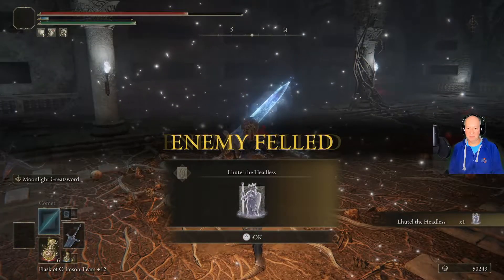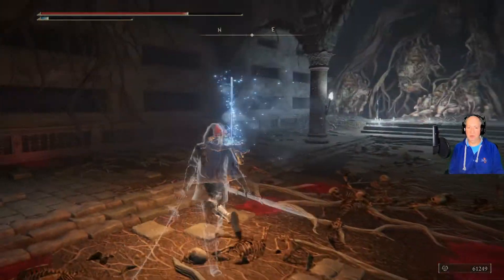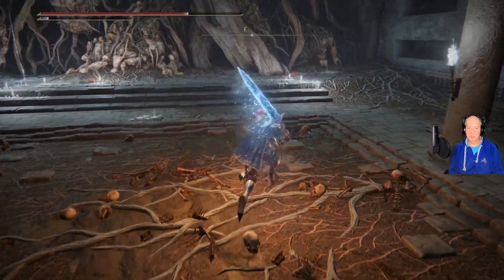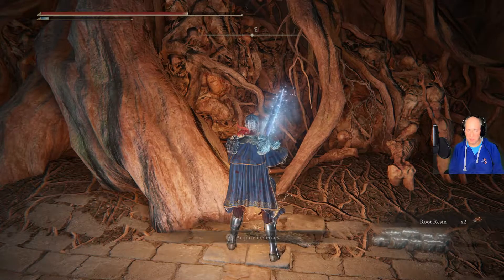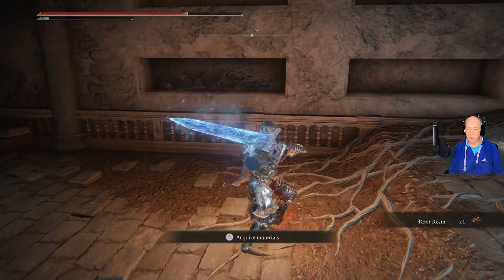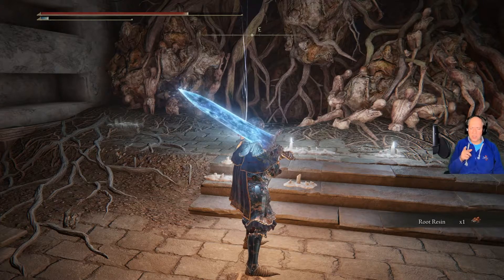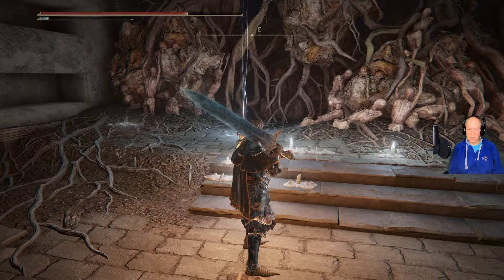We got Lhutel the Headless, which is a great early game summon. Highly recommend Lhutel — he can just do it all. Very tanky. He's got a ranged spear throw, and up close just a spear thrust. He warps around the battlefield quickly, and he's just got a ton of health. Highly recommend you get him upgraded as quickly as you can using the glove warts. You've got to go to the Roundtable Hold to do all that, but he's a really good summon.